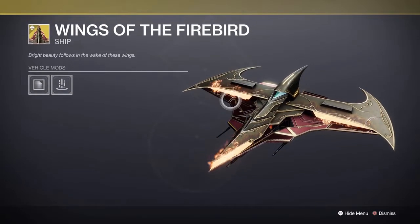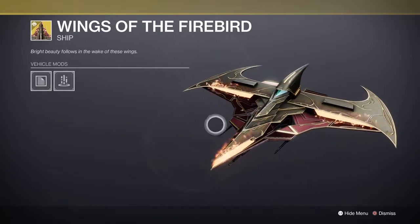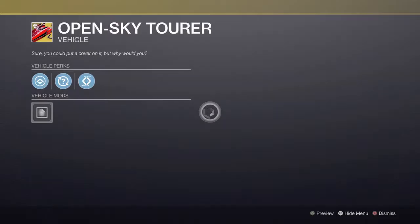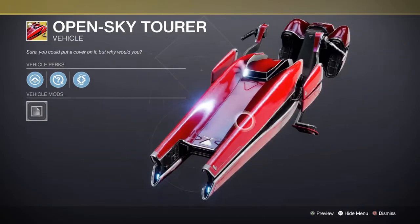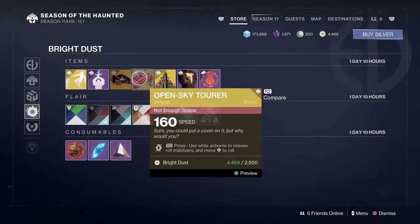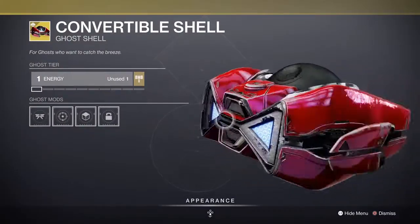Look at those flames coming from the engine — I think that's one of the first exotic ships we've had with this kind of animation effect. Damn, that's cool, I want to grab that. Next we have Open Sky, which looks cool as well, very futuristic. And we have a ghost shell too, looks very similar — nice.